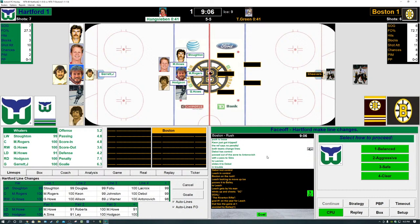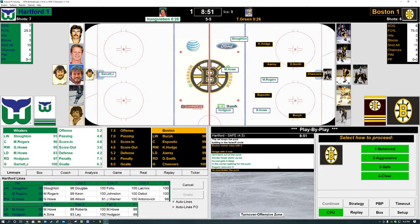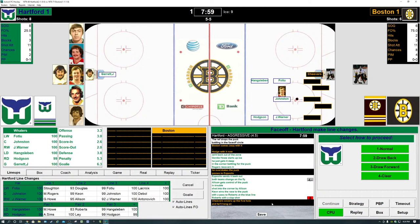On the ice for the Whalers: Stoughton, Rogers, and Gordie Howe up front — Mark Howe and Hodgson the defensemen. We're going to go aggressive. Rogers battles Esposito — Esposito wins it, knocks it back towards Busick. Back and forth, sloppy play — hot potato with that puck. The Whalers come away with it in the Bruins zone. For the Bruins: Hodge, Smith, Esposito, Busick, and Westfall. For the Whalers: Kean, Douglas, Allenson, Roberts, and Lee. Roberts gets the puck from Kean, winds up, shoots — Cheevers with the save, looks into the glove and still has it. 7:59 to play in the first period, knotted at one.